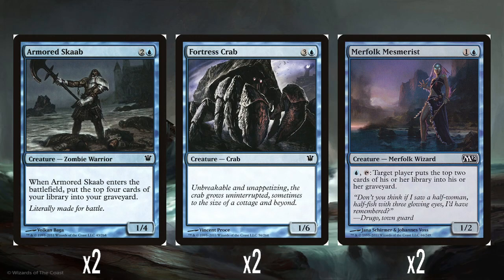Two Armoured Skaab — 2 and a blue for a 1/4, so a big chunky blocker. When it enters the battlefield, you mill yourself 4. Exactly the same purpose as the Deranged Assistant — getting flashback cards into your graveyard.